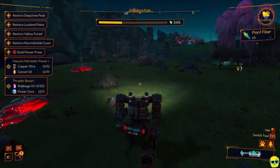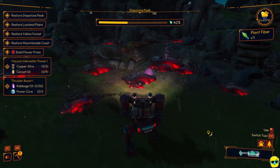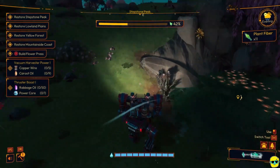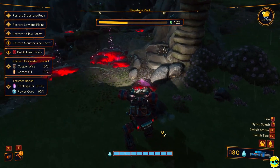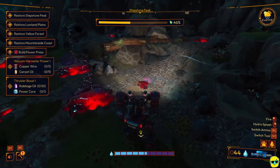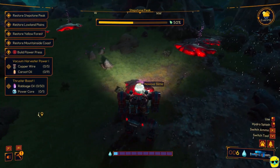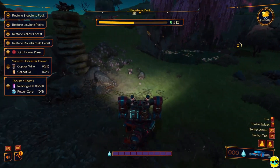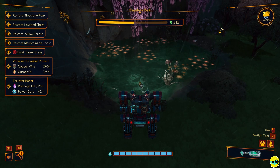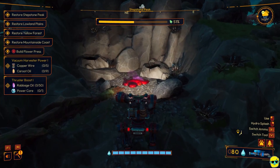Stepstone Peak is an area we can actually do everything in now, so might as well. It's going to take us a little bit longer to clear because it has the slime, but with what we have we're able to pull up these weeds and get it cleared. There's also an upgrade that will improve our capacity for the irrigation hose — all of these things make our life easier, but they do a great job putting water nearby so it's not that bad.